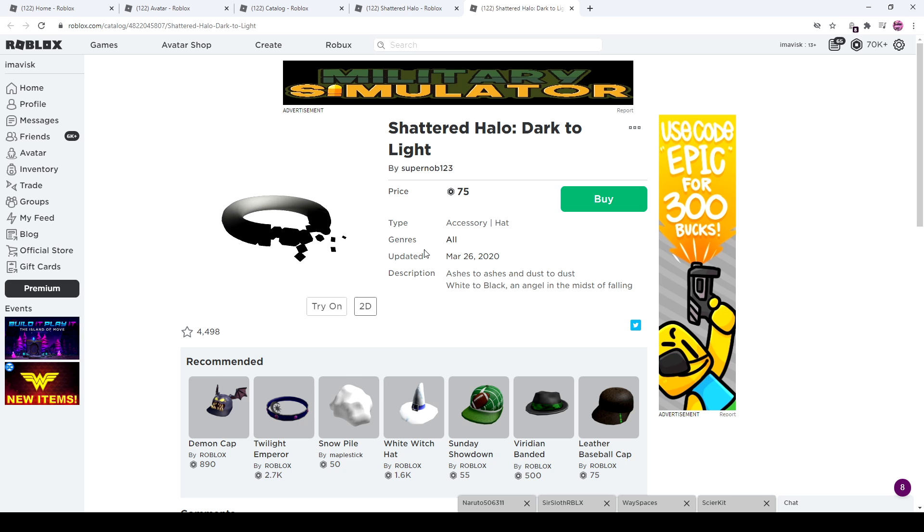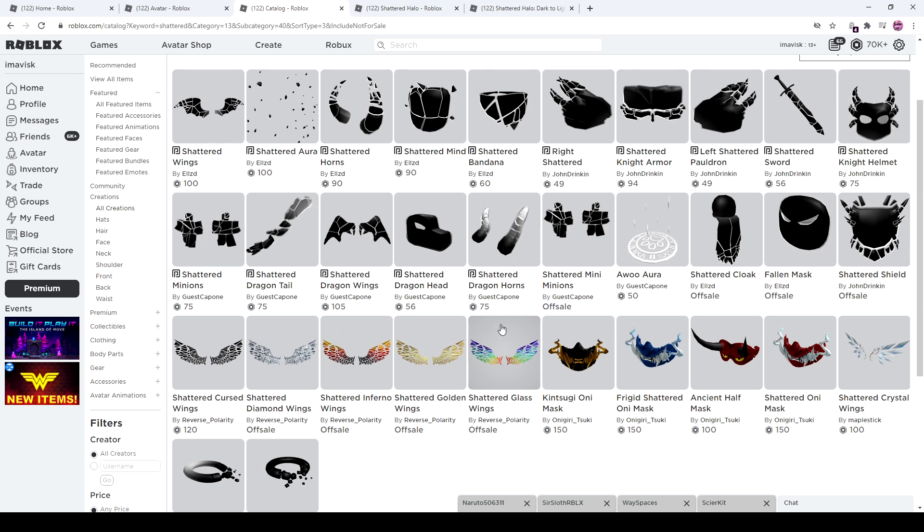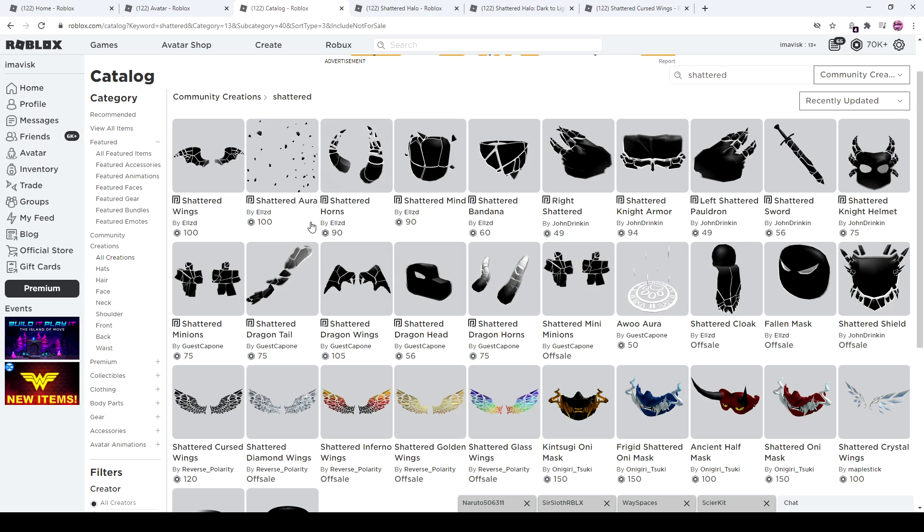This one came out around March, or was at least updated around that time. We also had a series by Reverse Polarity which never really came out — the Shattered Golden Wings, Shattered Inferno Wings, Diamond, Cursed, and Glass — and the only ones that ever came out were the Cursed ones around June 10th, about a month ago. Now we've received all these brand new items, mainly by John Drinking, Guess Capone, and LZD, kind of like a branch out from the Catoony Outline series.